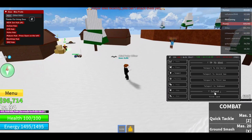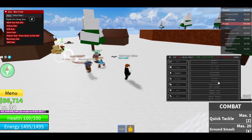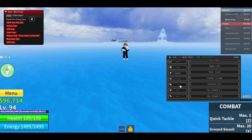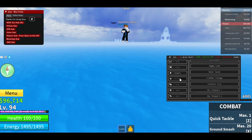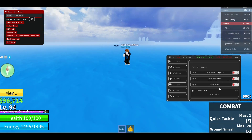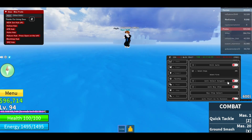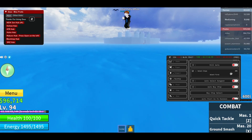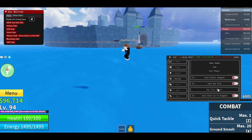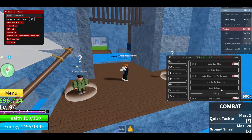You can also teleport to worlds and islands — I'm gonna go to the Prison. You can also auto farm dungeons and there's an auto awakener. There's also kill aura for use in the dungeon. You can select the dungeon and this is pretty cool — you can automatically buy chips and go to the next island.